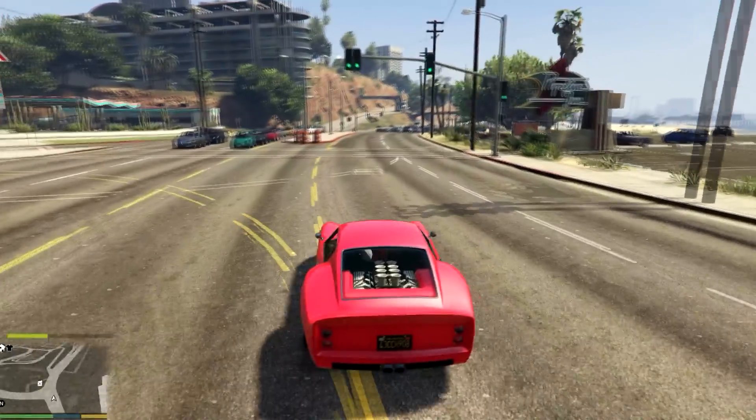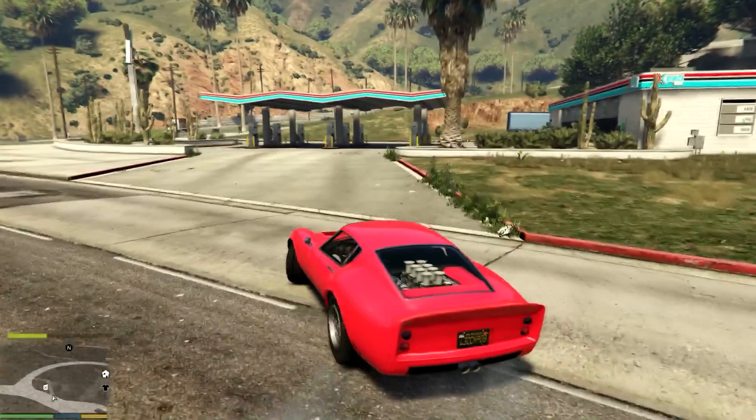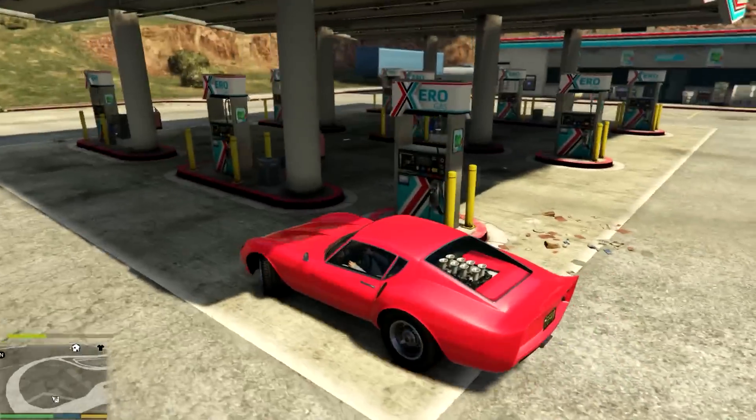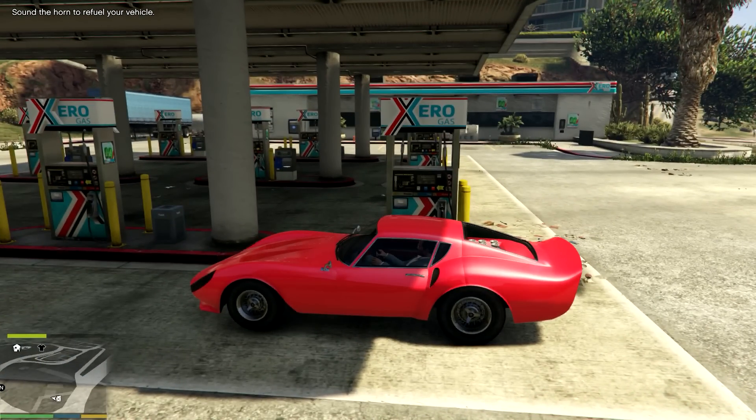It's going into red already. Let me show you — go to the fuel station and fill it up. Here we go, first fuel station. Sound the horn to refill your car, and if you look at the top right of the video screen, you can see it charges you for fuel.